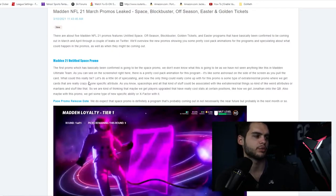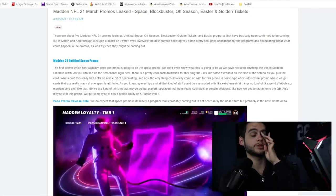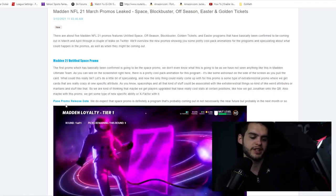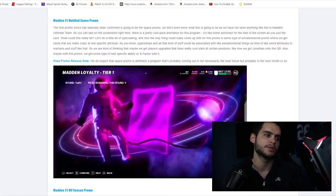Speculating on what it could be — maybe some type of extraterrestrial promo where we get crazy cards boosted at one specific attribute. Maybe with this promo we get some type of new specific ability or X-Factor that only these cards can get, which would really change the game. Like maybe having one of these 'martian' cards negates all abilities on the field — some Yugioh-type stuff. This one looks like one of the most fun promos just because it's new and we don't know what to expect.